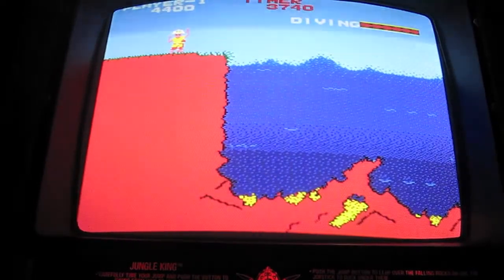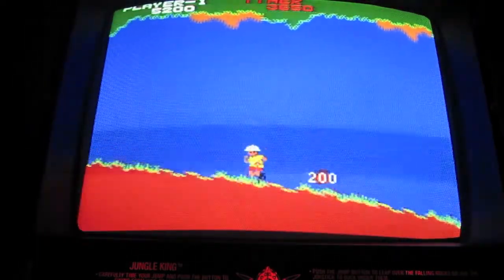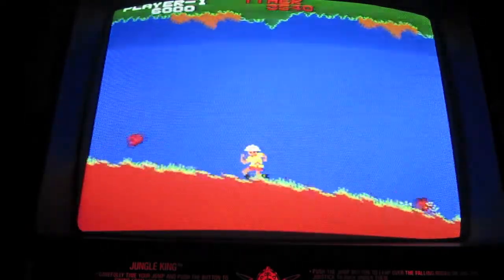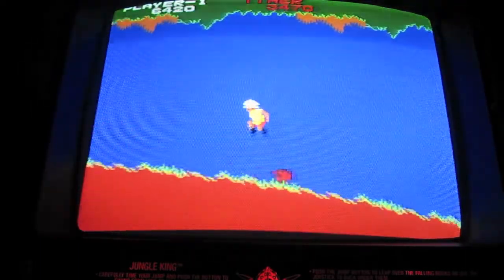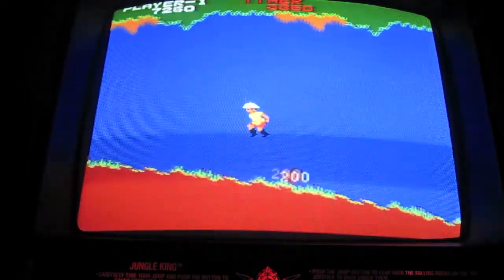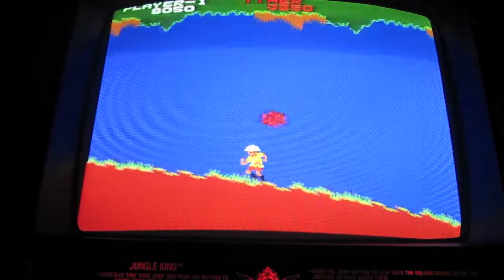We've finished the water level and now the next level is these rocks. The first time around it's not too challenging - you're basically just jumping over boulders. There are two types: small ones and big ones. The first time around when the big one comes, you just run right underneath it. In later levels this gets a lot more challenging because the little ones get a bit random when they're bouncing, so it's possible to jump up and they'll hit you. Here's a big boulder - we're just gonna run right underneath it.